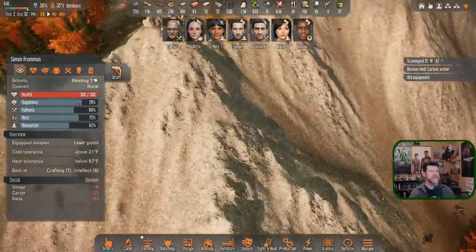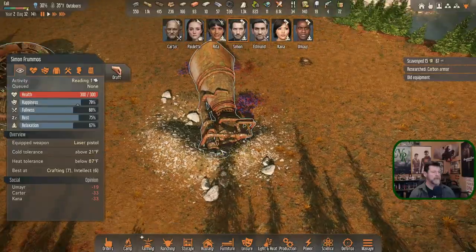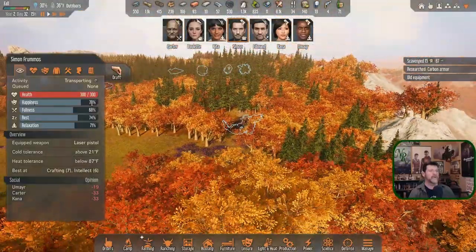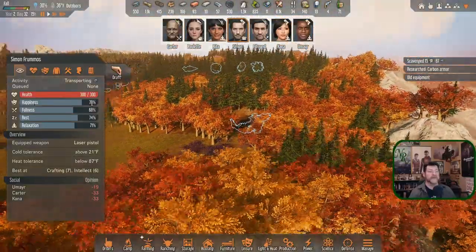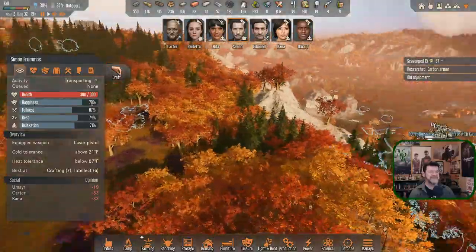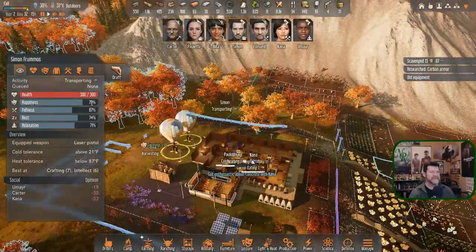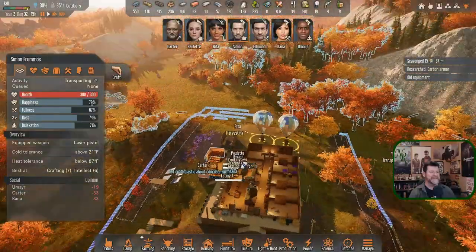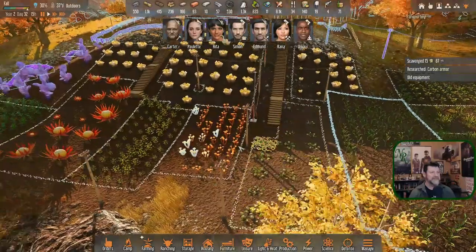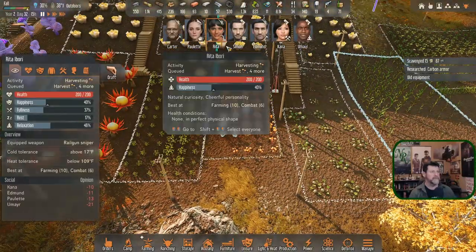Simon, as soon as you're done hop up here and bring this home. Wow — look at the autumn colors. That just kind of hit me. There's almost no green left. We got these just in time, Rita.